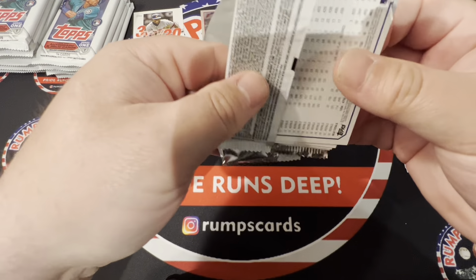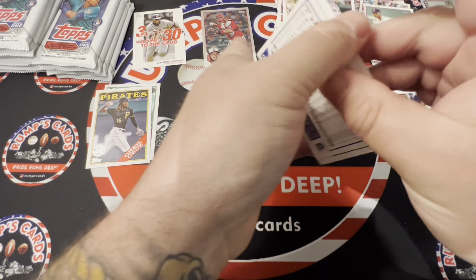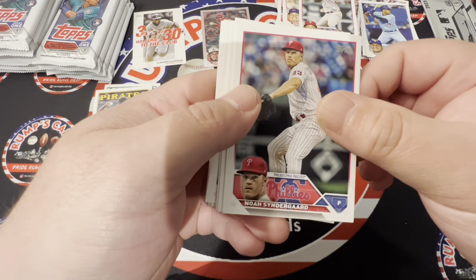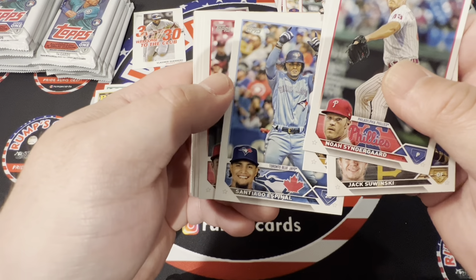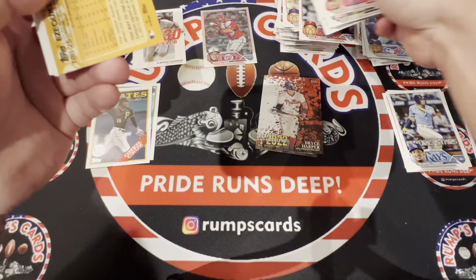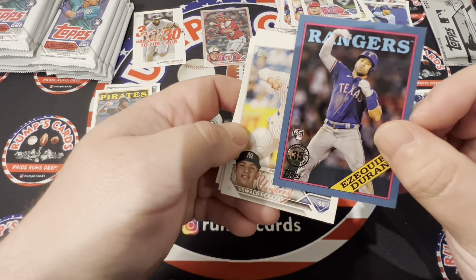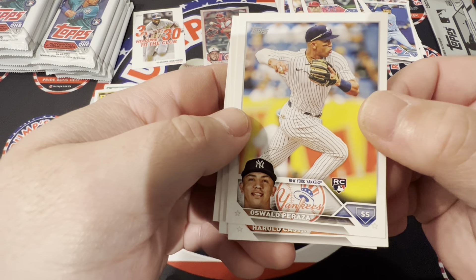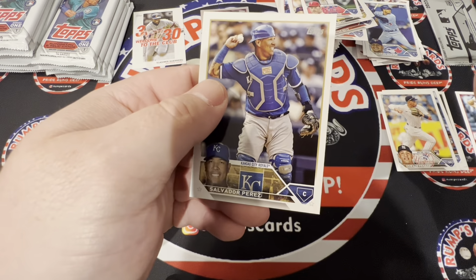Nothing special to write home about yet. This is what you can expect from Topps — just a lot of base, almost too much base. Moreno rookie, Syndergaard, Fernando Tatis Jr., Espinel, Tyler Stevenson, Perez, Sayo Suzuki, Matz, and we do have a backwards card. Duran, second baseman, '88 blue border rookie card, and then we got Oswald Peraza, Castrol, Lalise, and Salvador Perez.